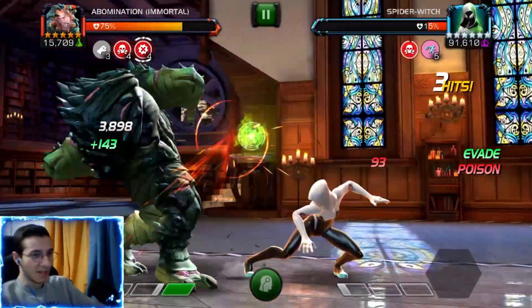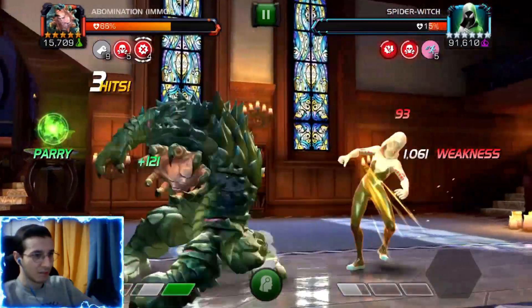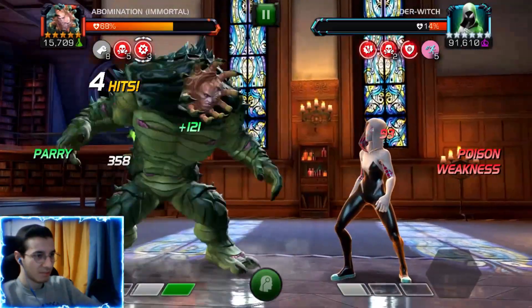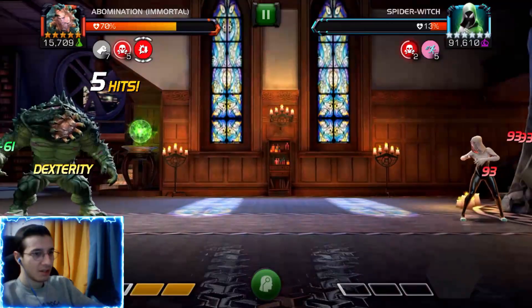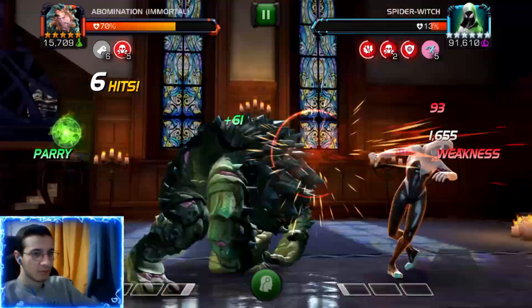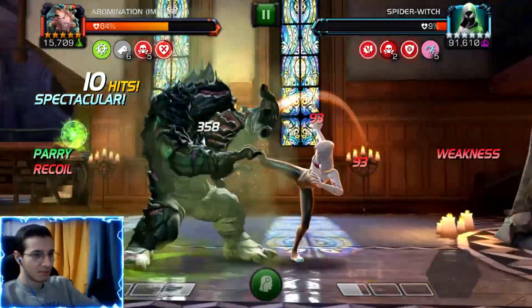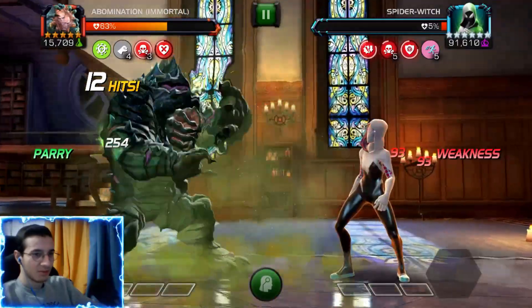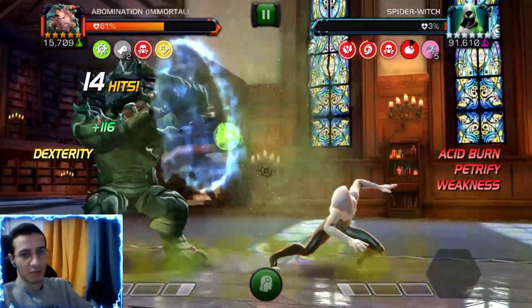We got hit there but that's okay — we have a lot of health and we're getting some back from Willpower due to the poisons. Now we parry, use our Special 2, and she is at 8%. One heavy attack and she's down. Thanks for watching!